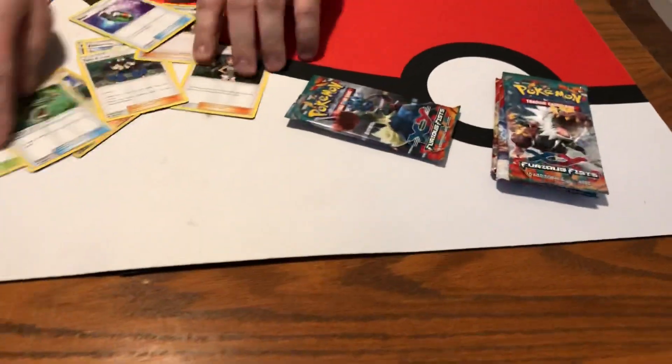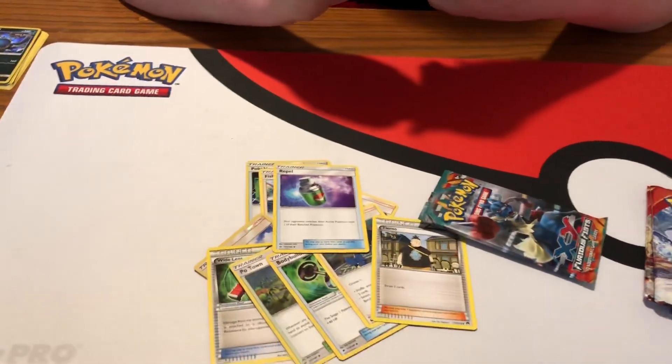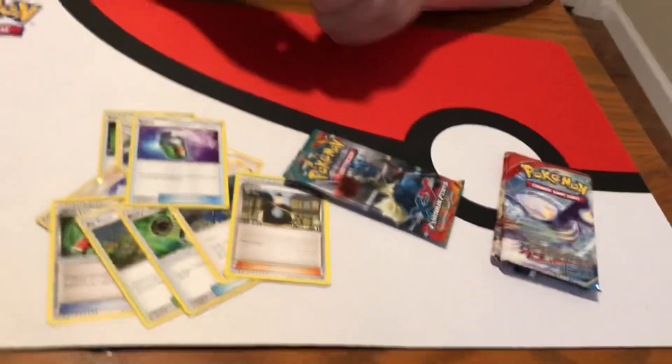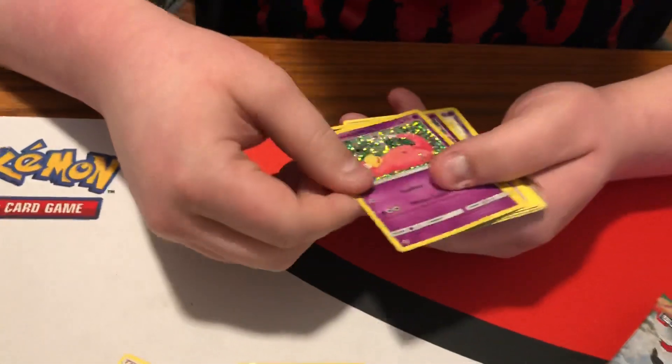That's a Celestial Storm card, and so is that, and that's Burning Shadows. How many freaking trainer cards? Wait, I think that's Burning Shadows. Are they all trainer cards? Is every one of these a trainer card? Did somebody return this? He's got tears in his eyes. Did somebody like glue this back together? The whole back was trainer cards! That's another Furious Fists. Look at this — we get a holo Slowpoke!